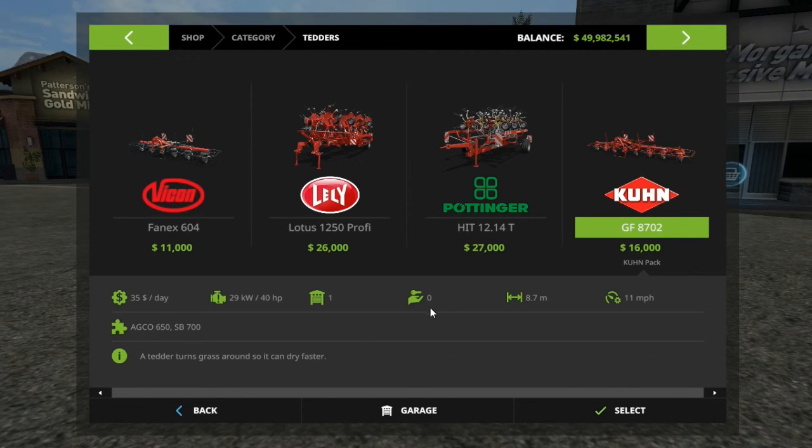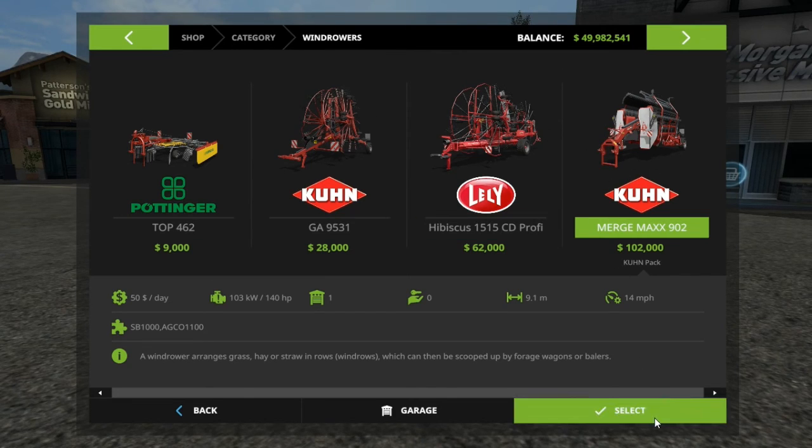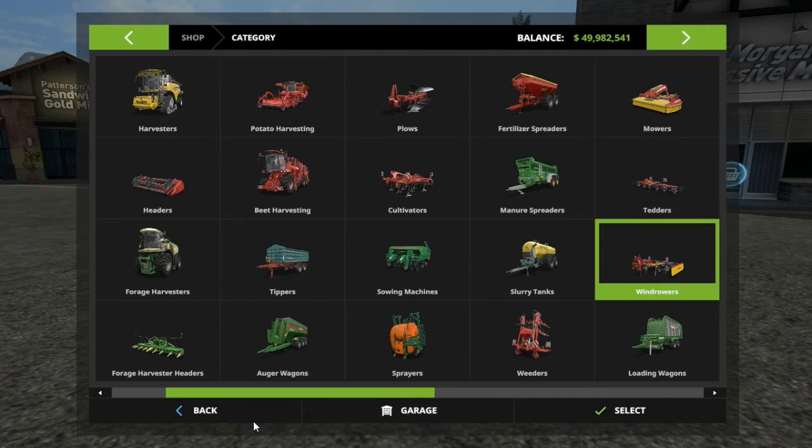There's a tedder — the GF 8702 — at around $16,000. It makes grass into hay if you didn't know. Then we've got the MergeMax 902 — spelled with two X's so you know it's legit — at $102,000, which is really high for a 9.1-meter width. But it has the belt conveyor system where you combine two rows into one, shooting them out into one big pile. Easier to show than explain.